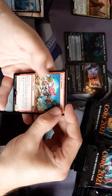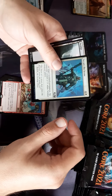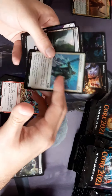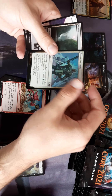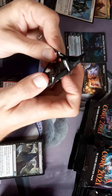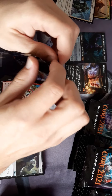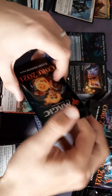Goblin — indestructible goblins for five. And a foil common. This is good for limited: exile target non-land permanent, this controller gets a 1/1 soldier. Common foil even. We can just close the box now, just leave it open like that.